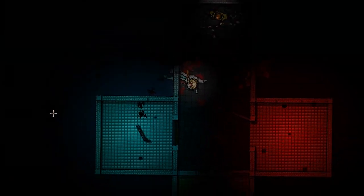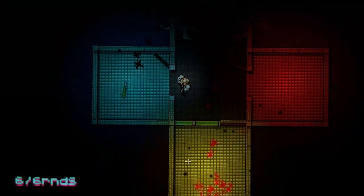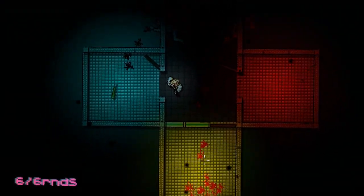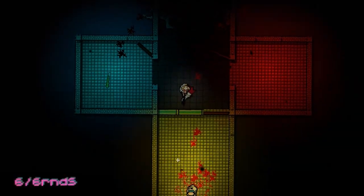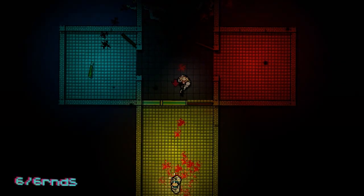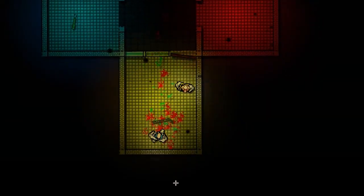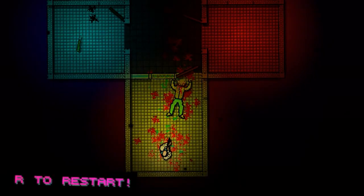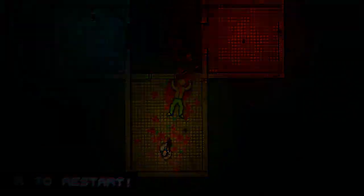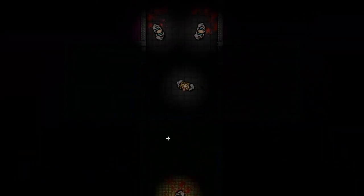I'll go ahead and kill the guy in the other room. He said scroll wheel to lock on — I'm supposed to lock on to him. I just hit this guy in the head, okay, whatever.